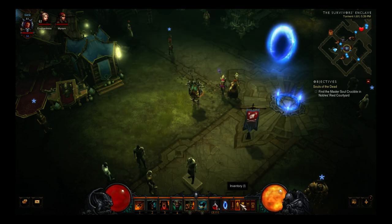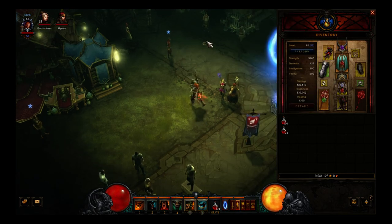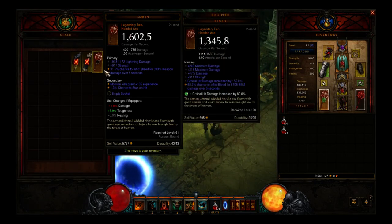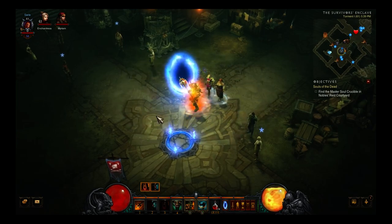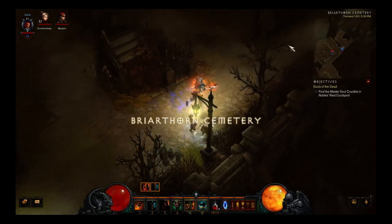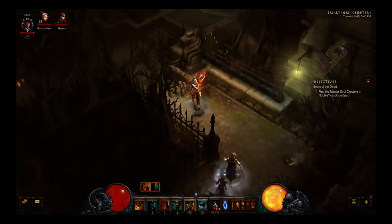I'm currently using the two-handed Scorn from my pre-patch gear. Honestly, within 20 minutes of playing I picked up another Scorn with increased damage — I'm just too lazy to unsocket my current weapon and re-socket the new one. I'll do that soon and gain an increase in damage. Whirlwind builds are very viable in the new patch — you won't die and you'll have fun killing things.